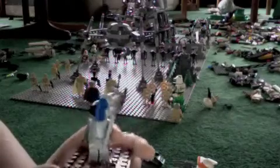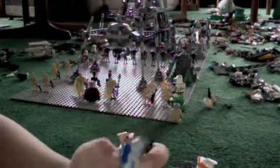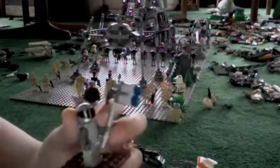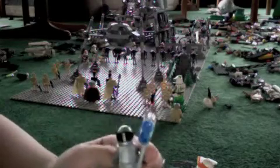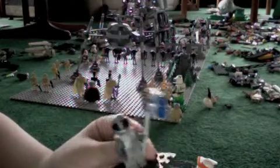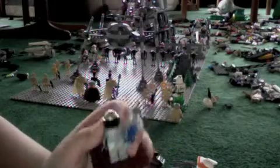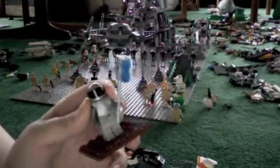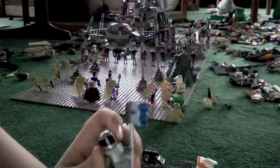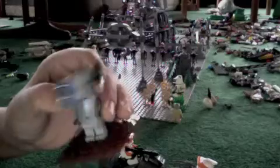This is supposed to be a Halo Spartan. I haven't got any of those helmets or the armor, and I just wanted to make one really bad. So I just put a motorcycle helmet, some knight armor plate from the Knights, and all this other random stuff on it. And then I made this gravity hammer — it even looks like a gravity hammer. I saw it on the internet and it looks kinda like this, not really.